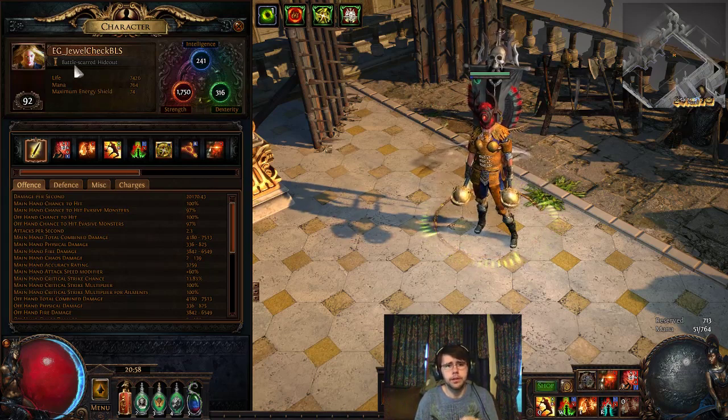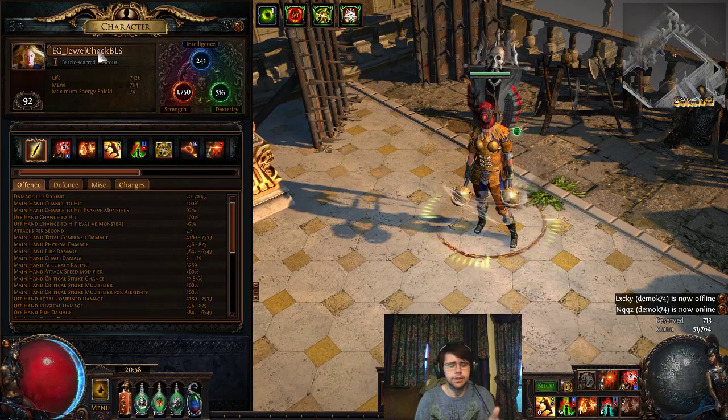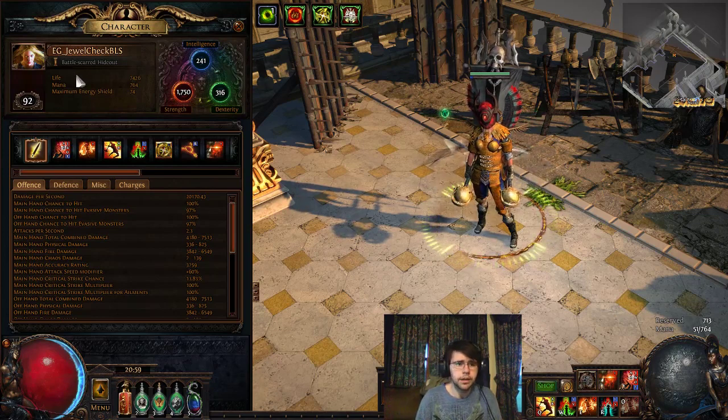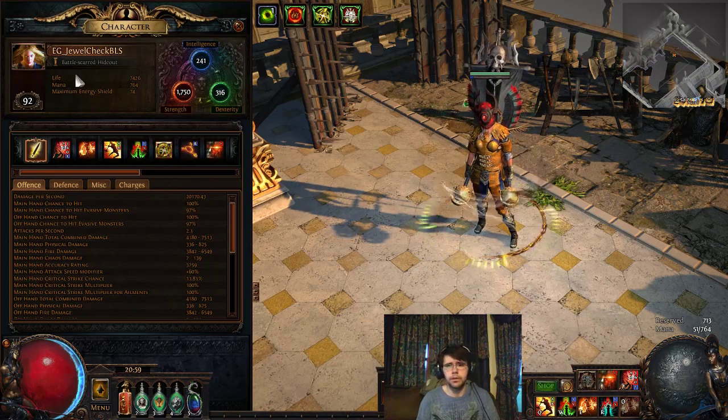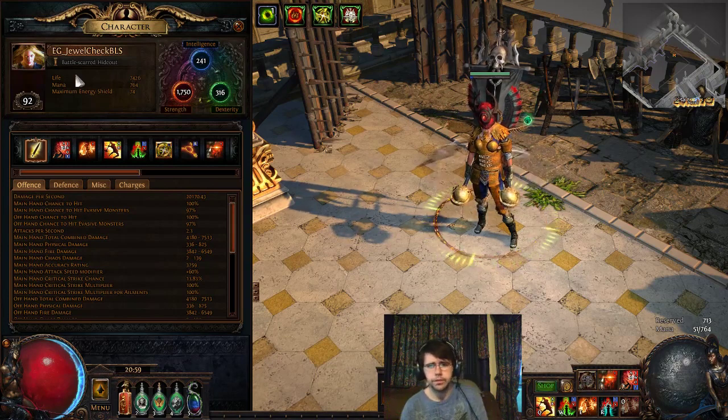I wanted to talk real quick about the jewel check here in the name. I'm going to be respecting the tree to have all the jewel sockets, so I can check timeless jewels in any of the sockets on the tree. I'm going to be doing a forum post and a video with more details on this, probably at the beginning of next week. Hopefully we can either have a way to identify jewels on stream, and maybe even middleman some trades so there's a safer trade environment. I'll also be finally getting my Discord set up so that could create a trade environment for these jewels.